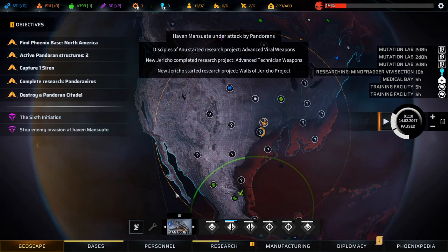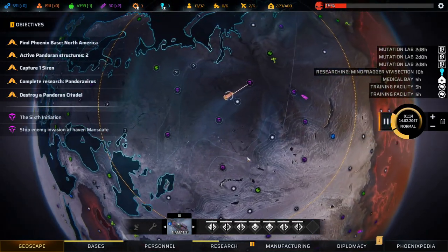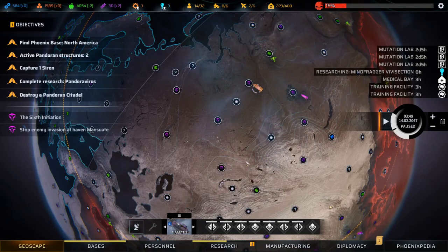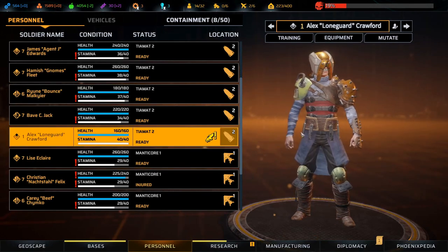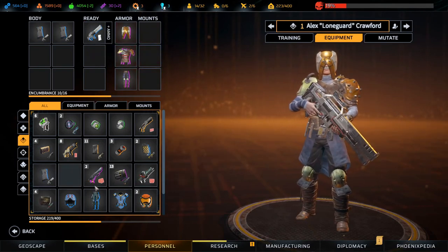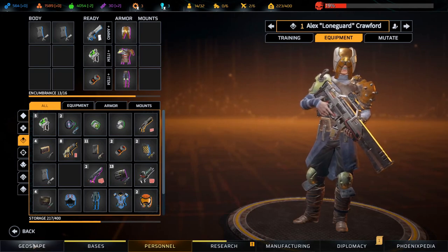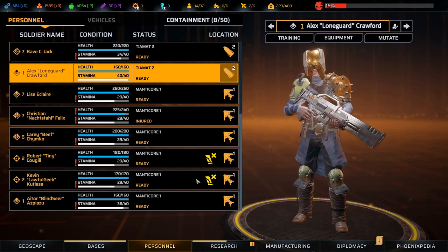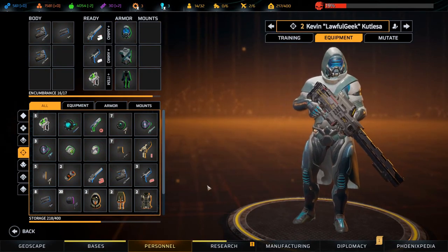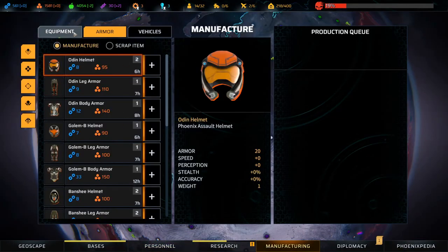Let's explore here - I don't think we'll be able to make it down there to be honest. We can recruit this human operative. Equipping them with a weapon, ammo, medkit, and grenade. We need to manufacture some ammo as well. We'll try to make it down to this haven and defend it, but I am not optimistic.